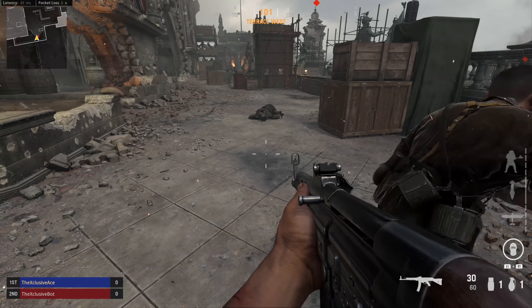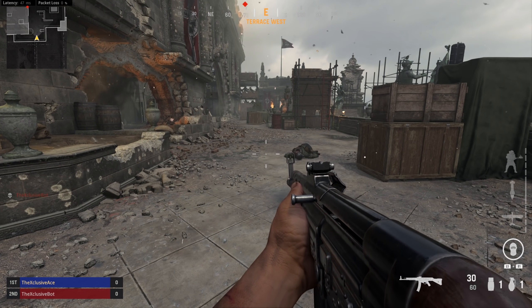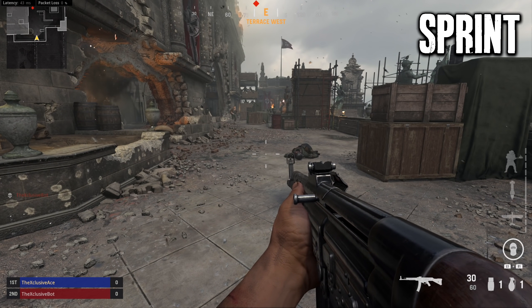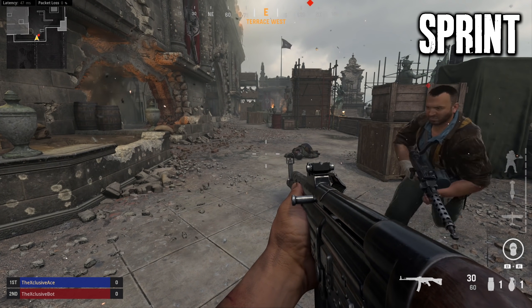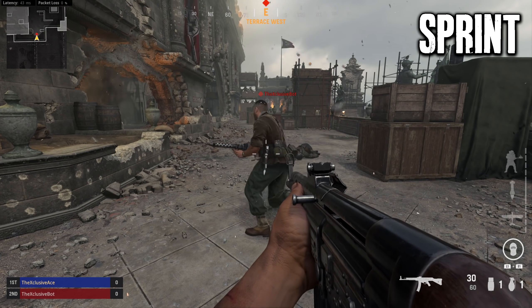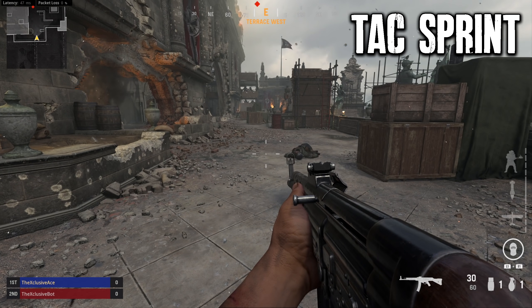Next up, let's look at the range at which you're able to hear these footsteps, starting with standard sprinting. Just like the first test, it's very faint — you have to be paying super close attention to even hear it. But if you are really paying attention, I was able to hear a very faint footstep at about this range, which is actually a pretty decent range, though it's unlikely you'll hear it due to the low volume.